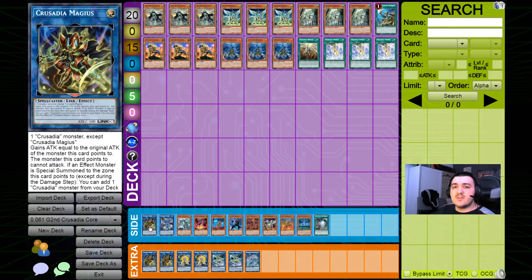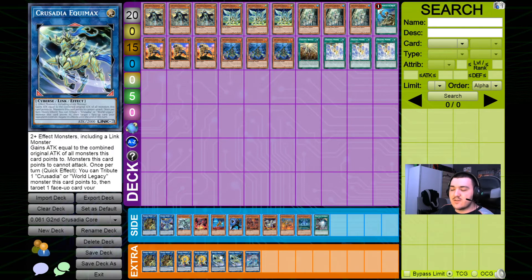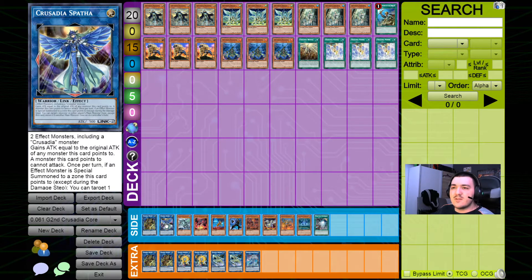Usually, since in going second the extra deck is extremely open compared to going-first variants — you don't need any combo engines or end-board pieces — that's why I personally also play a third Magius and a Spatha. The Spatha doesn't generate direct advantage as it does in the going-first variant, which is why most people drop it completely from their going-second extra decks. However since the space is very open and you don't need anything else besides that to win, I'm still keeping Spatha in. But if you need that one more space, you can definitely leave Spatha out without missing anything.